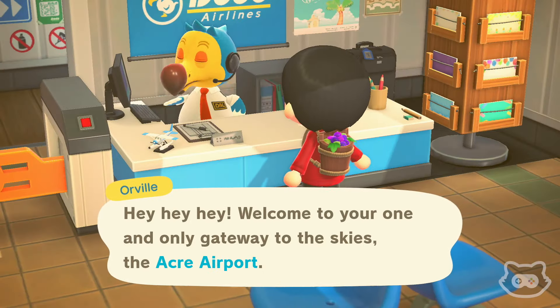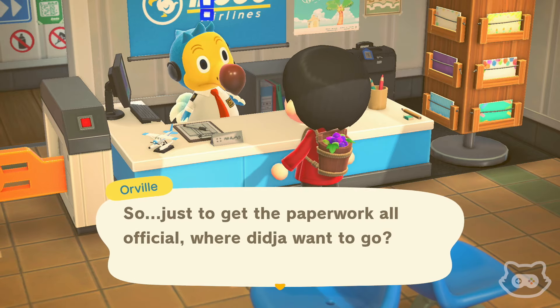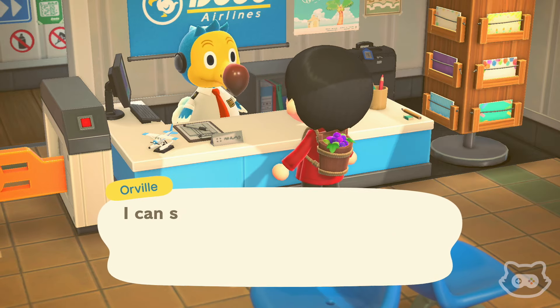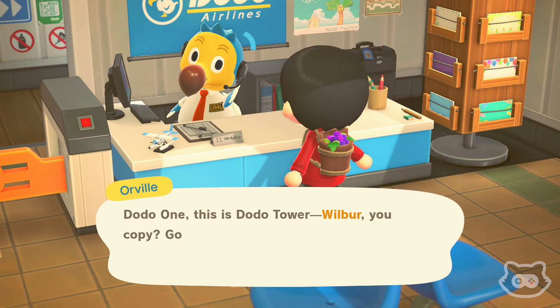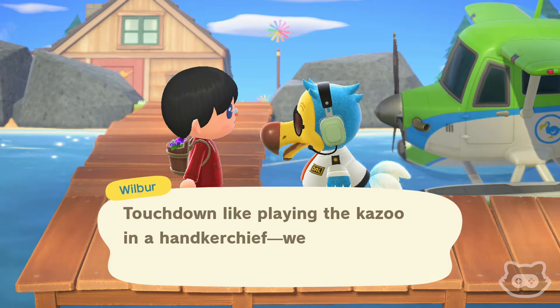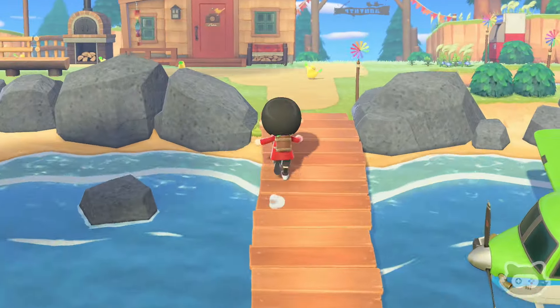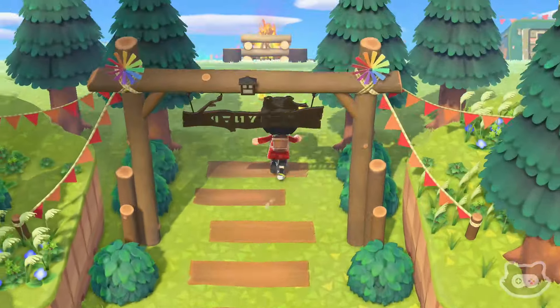Hey Orville, we want to fly please — straight over to Harv's Island, we've got some business to take care of and items to customize. Cyrus will do it. I can't remember if it costs anything — we've got plenty of bells in our pockets, and there's an ATM there so we should be okay. I think we've got like a hundred thousand bells left. We've got plenty — yeah, 60,000 bells. Right, is he here? Yay!